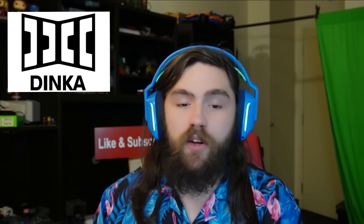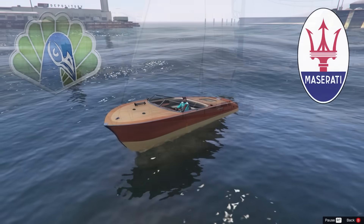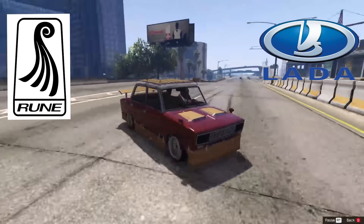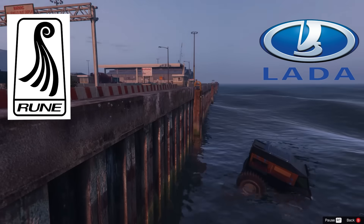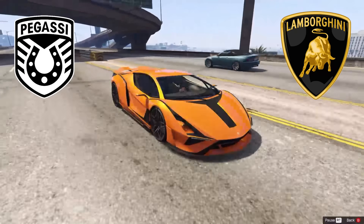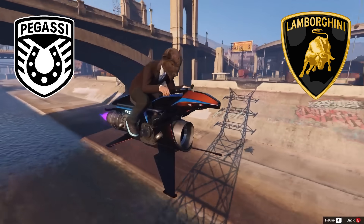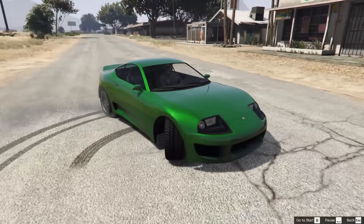Dinka is well known for its smaller cars, so the fact that the Marquee was made on their assembly line is unexpected. However, the fact that GTA's Maserati makes a luxury boat shouldn't be too shocking. Rune only makes one car, one submarine, and one that's almost a bit of both. Pegassi covers all types of vehicles — from numerous Lamborghini replicas to the infamous Oppressor Mark II — so let's keep an eye on what Lamborghini is cooking up in their concept lab, because nobody wants to be griefed in real life by a flying rocket bike.